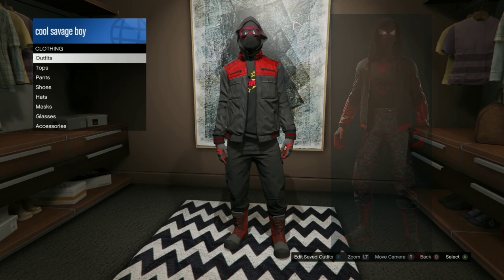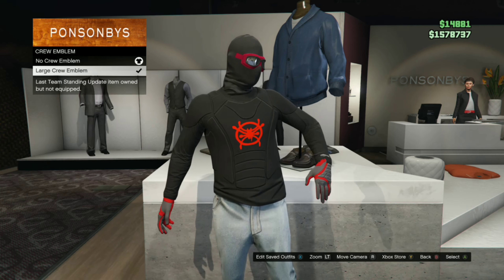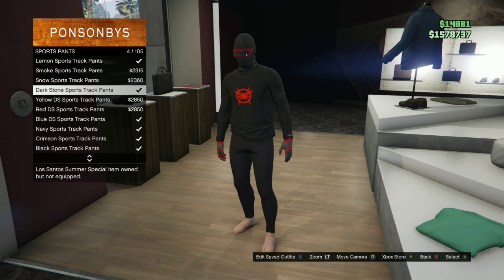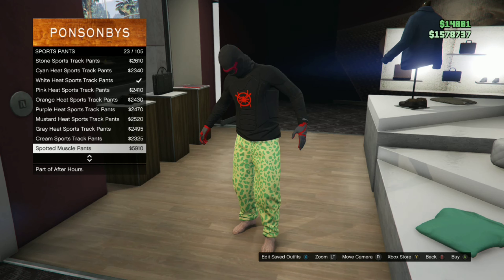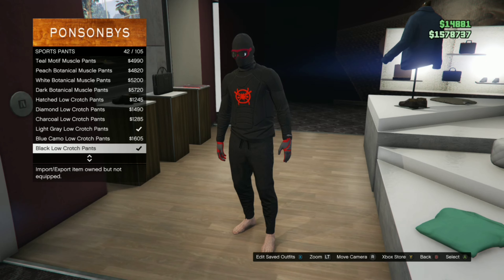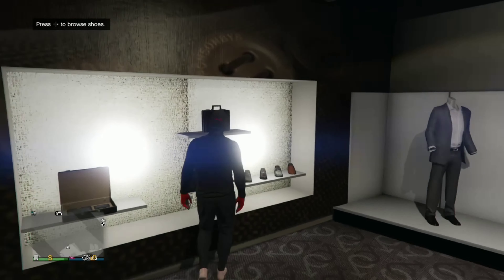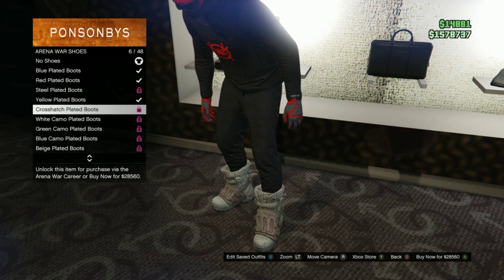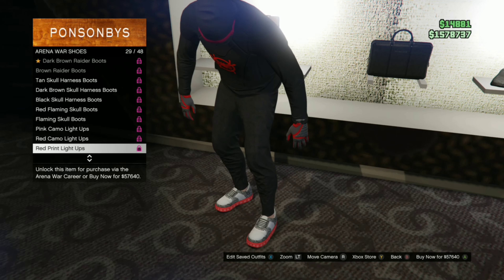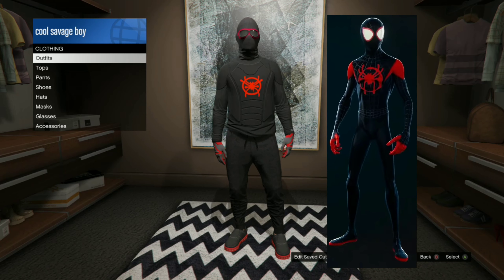Time for the Into the Spider-Verse Suit. You want to go to Unity Tops and pick the Black Combat Top. You want to go to Crew Emblem and put your Spider Emblem on. Next you want to go to Pants, go to Sport Pants, and pick the Black Low Crotch Pants. Next thing you want to do is go to Shoes, go to Arena War Shoes, and pick the Black and Red Light-Ups. Now we're done with the Into the Spider-Verse Suit.